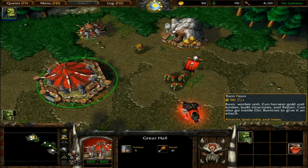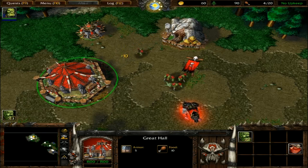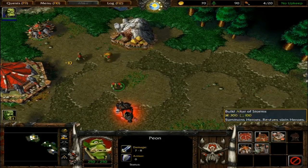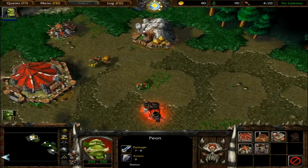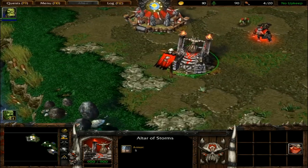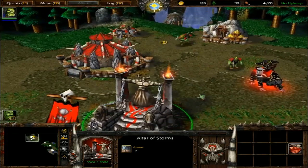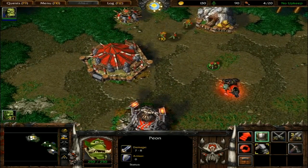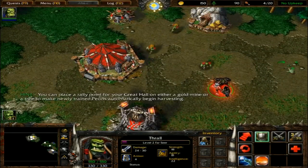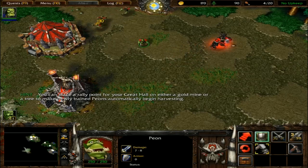Did you just create orcs from nothing? You have just placed a rally point for your structure — whenever a unit finishes training from this building. My god! And this is the Altar of Storms — this is where you revive your heroes, because your heroes die. You notice this guy's got a level, he's got a thing up there? That's cause he's a hero.